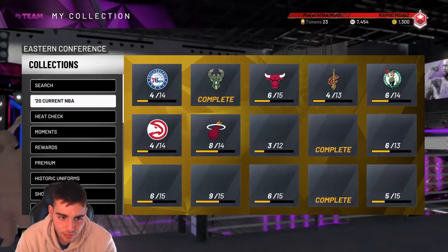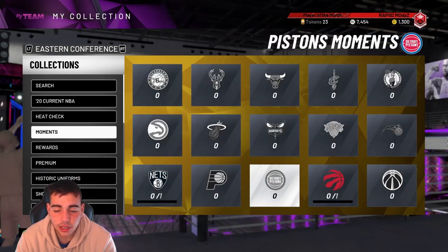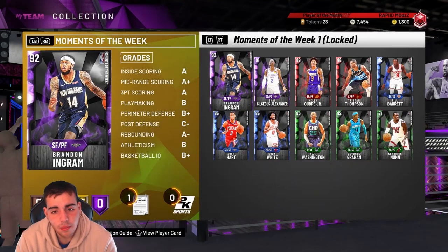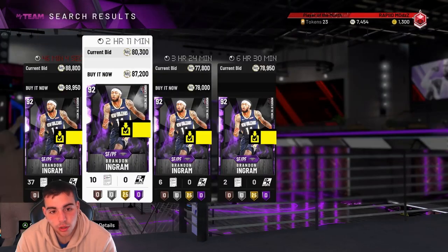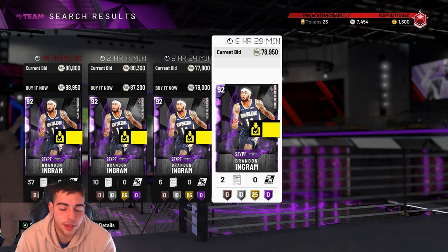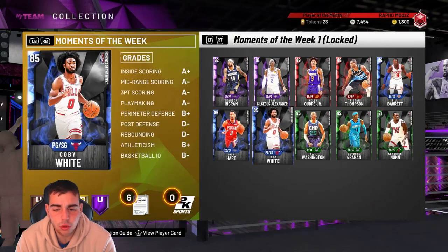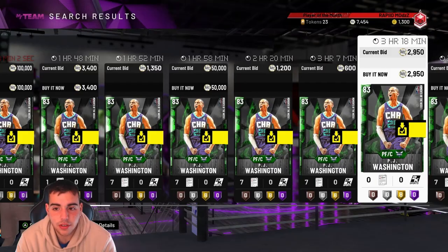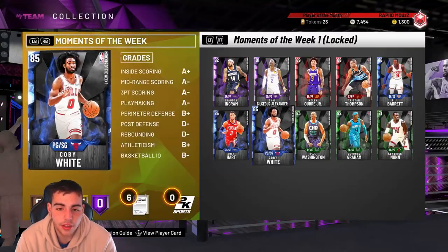This method is the best method in the game — it's actually money. I was looking at it yesterday and I was like, I missed this method. Pretty much, all it is, is Moments of the Week. If you guys do not remember, this Brandon Ingram was 40k literally when he came out — look at his price, he's 80k. So now, let's check out the rubies and the sapphires. This card is also expensive — if he was about 800 coins, he's now 3k.